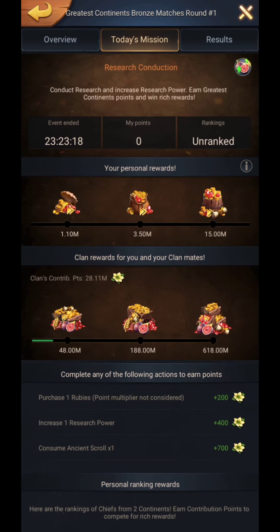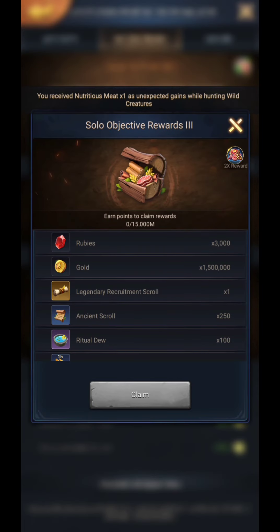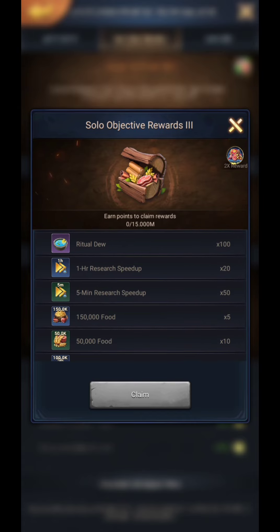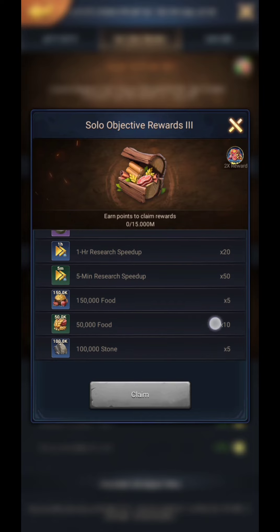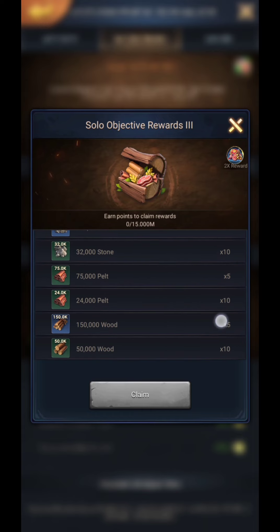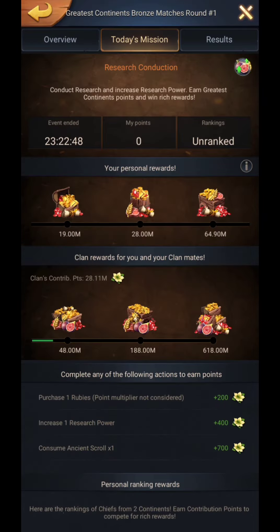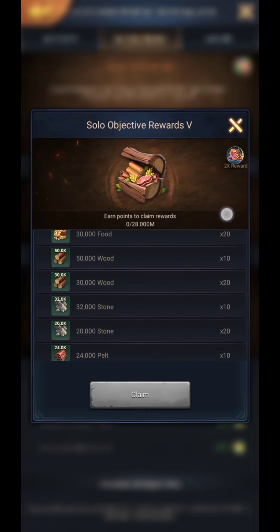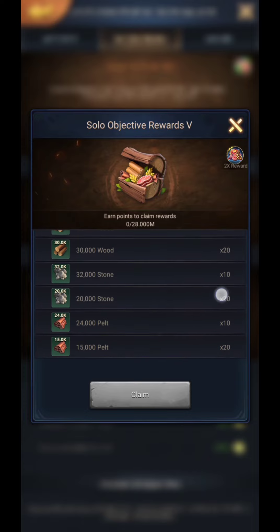The second chest also includes 540k pelt. The third chest has 3000 rubies, 1.5 million gold speed ups, 250k pelt, and most especially one legendary scroll. The fourth chest only has 400 rubies, 200k gold, and 170 minutes speed ups. The fifth chest contains 400 rubies, 400k gold, 150 minutes speed ups, 200 ancient scrolls, 1.1 million foods, 1.1 million woods.